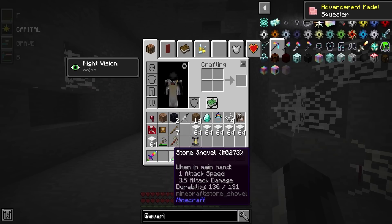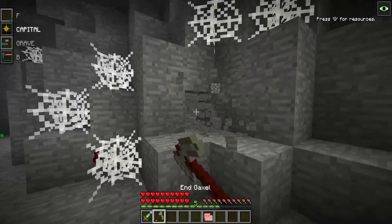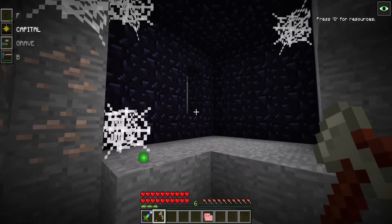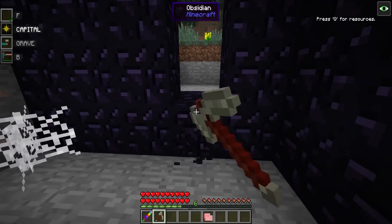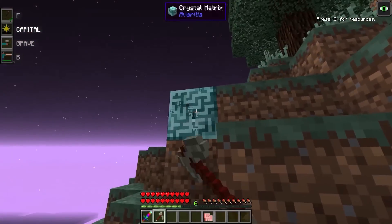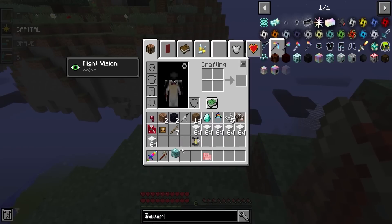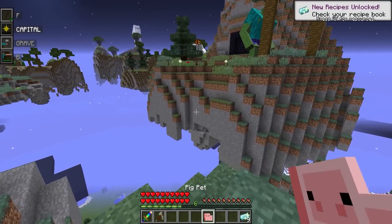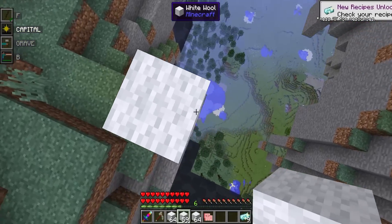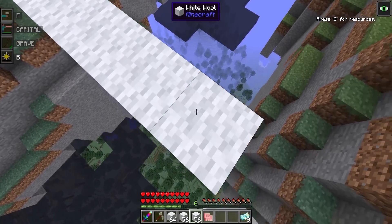We've got a new sword — a spectrite sword. And what else do we have? An N-Gaxle! Guys, look at the N-Gaxle — it's amazing! It is one of the best tools in the entire game. We can probably break that crystal matrix block. I should probably go to this island right there. Yes! We can break it! We've got the tools. Now we can turn this into ingots, and we've got a bunch of building supplies. Let's go up. We're behind though — Mike is already ahead of us.